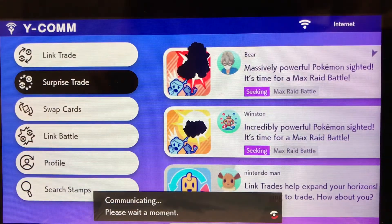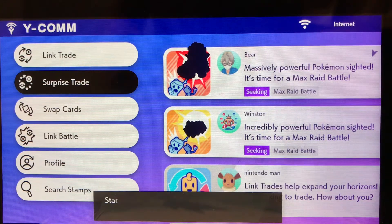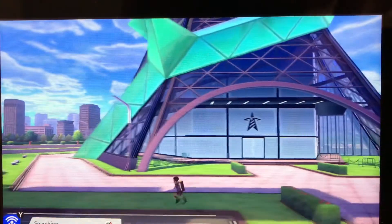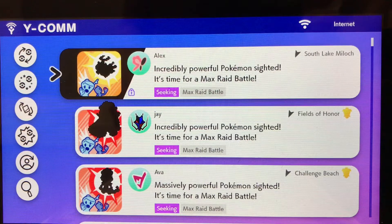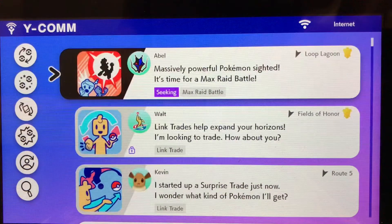Now just go into surprise trade and start it. What you want to do is don't wait for the surprise trade to finish — if you just keep spamming X it will work more.